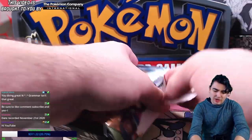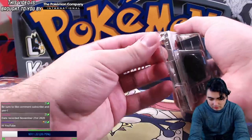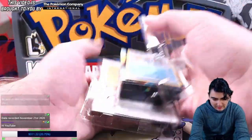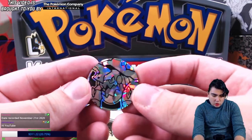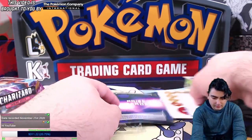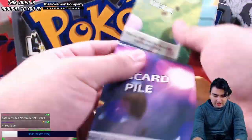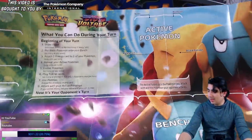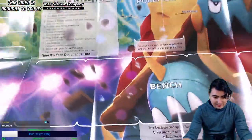I understand the hype of Charizard, but I feel Drednaw is being kind of underestimated. Opening it up now — of course we get our awesome Shatterfoil Drednaw coin. You get a paper play mat, especially great if you're a new player to the game. They've made it a lot more compact than they used to — they used to make like double-sided ones.